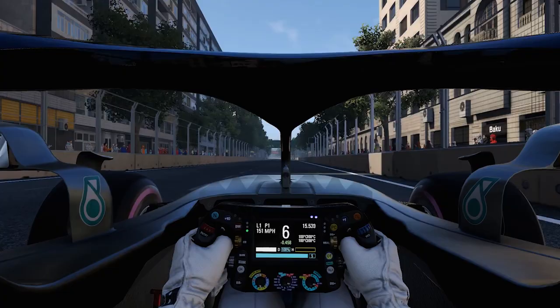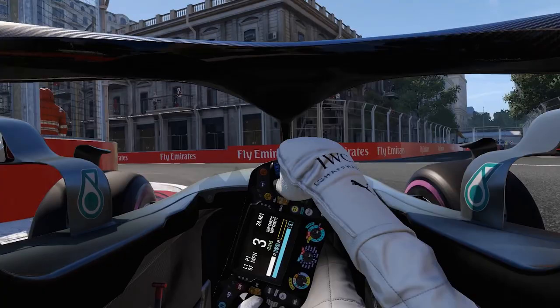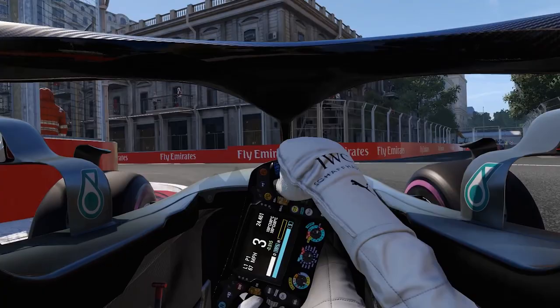Down the second straight, up to Turn 3 — quite tricky. Brake here at the 100m again, down to 3rd gear, use up all the track on the exit, up the gears, bring it back over to the left, now brake at the 50m board, down to 3rd gear again.